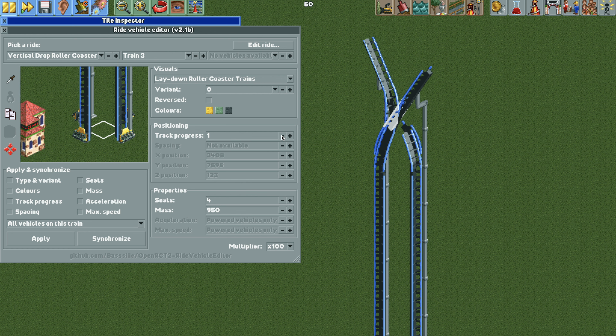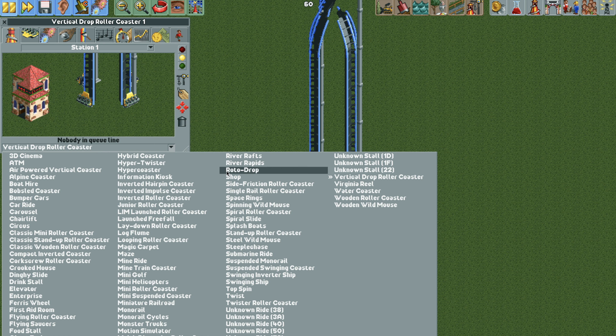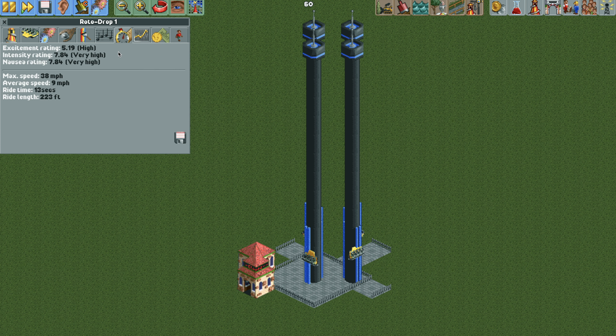If you did everything correctly, we have all of our trains in their position. Close the plugin, change it to the rotodrop, and unpause it. All of our ride vehicles are now testing independently of each other — they hit the chain lift, speed up, slow down at the top, pause for the drop, then have a nice free fall before slowing down before the station. Everything works as it should, and if we look at the stats it has the normal rotodrop stats.